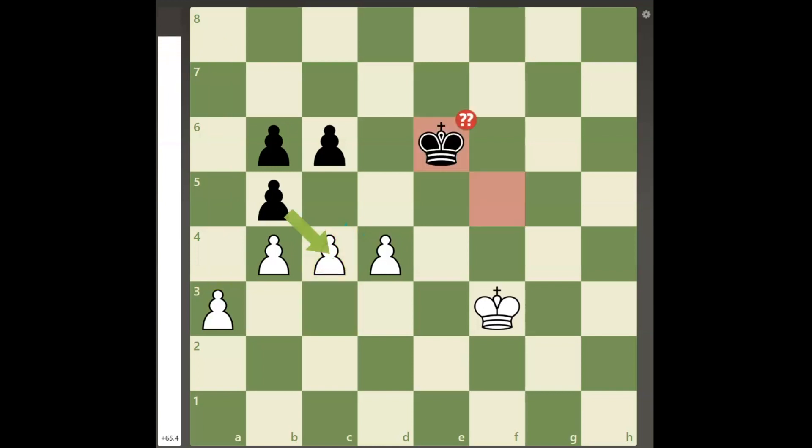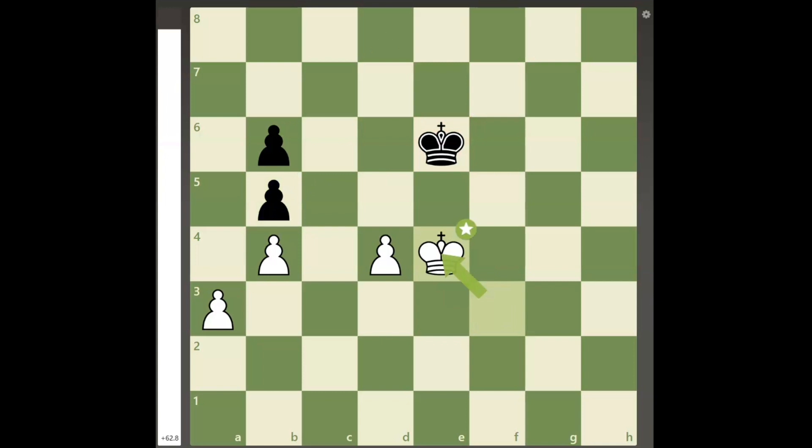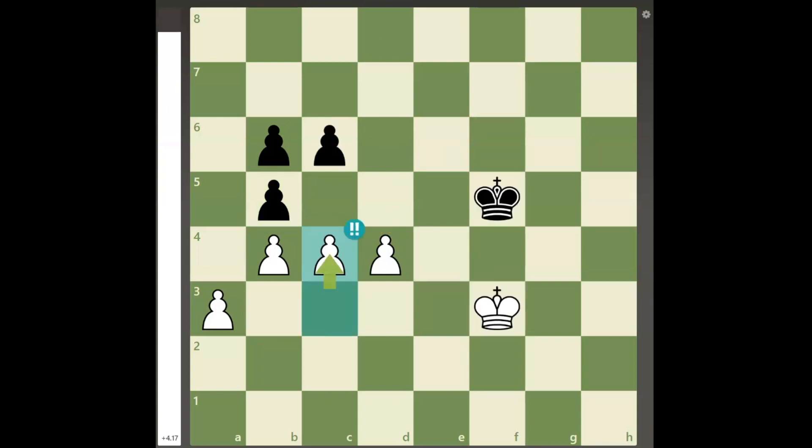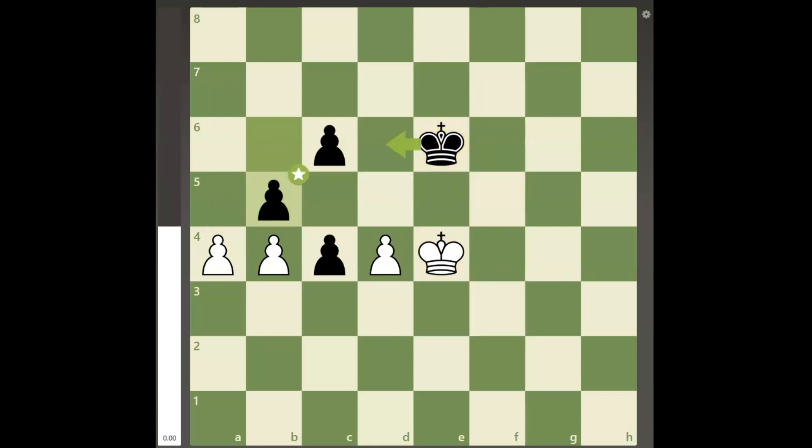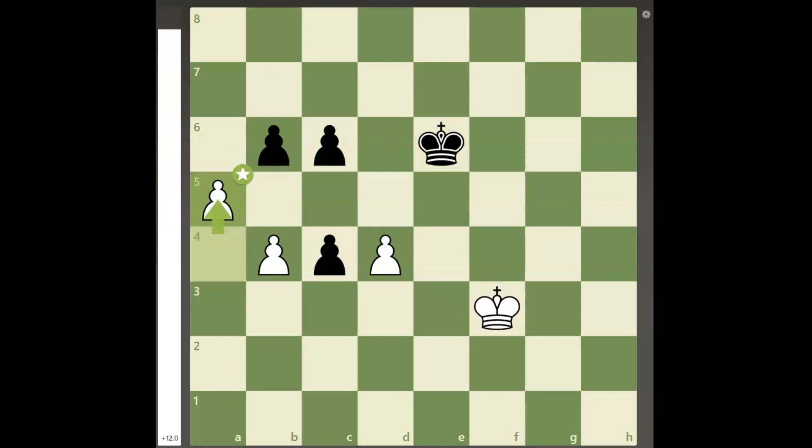Since king to e6 will allow white to create a passed pawn on the d-file for free by trading on b5, black captures the pawn on c4, and after pawn to a4, black must play king to e6 to get into the square of white's a-pawn. Again, king to e4 allows pawn to b5, so white must keep advancing his passed pawn on the a-file.